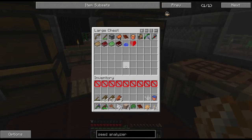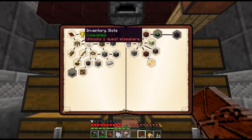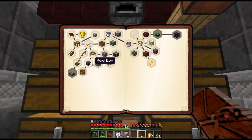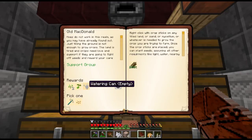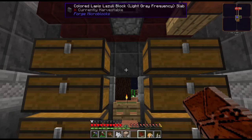The update didn't cause any problems, but the quest book was reset. I went through it and caught up to everything. I found two differences in the quests we've done so far: this reward we only received one of last time — now you get three, so I destroyed one and kept two for inventory slots. The other difference is you now get a watering can as a reward. Before we only got the seeds but now you get a watering can too.